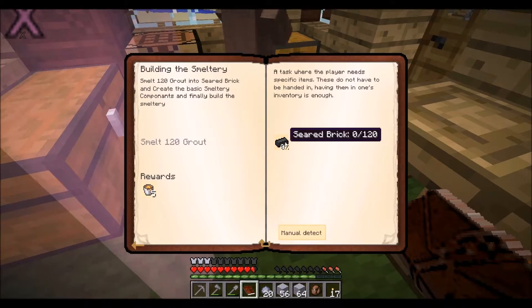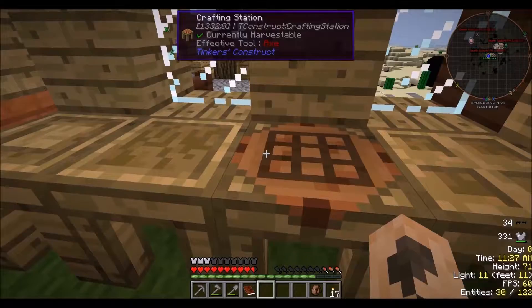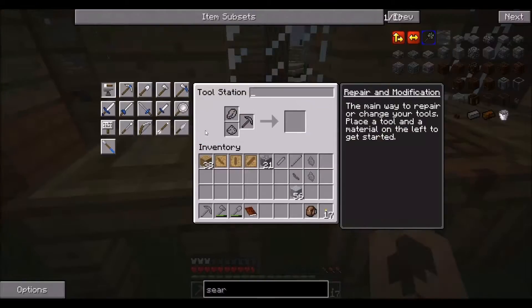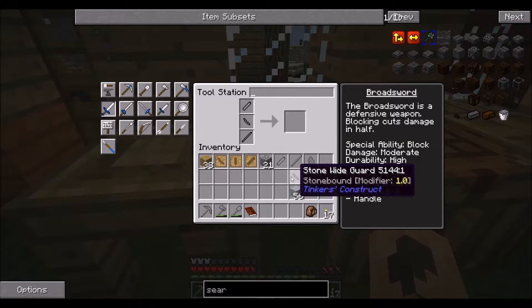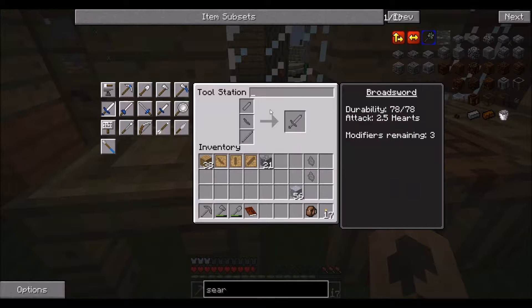And now I need to build a smeltery, so I need to smelt the grout in this smelting thing. What, what, what, what? I'm building... You know, I'm not building out of pumpkins — a sword. It worked, yeah. I'm going to call it a... Slasher.